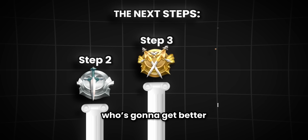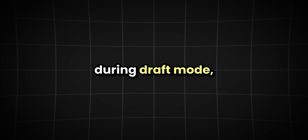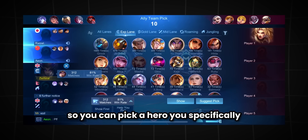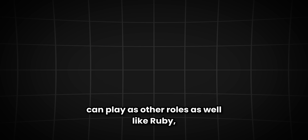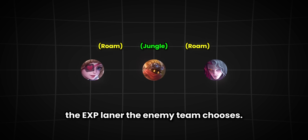You're the individual who's going to get better with the next steps. But before we move on, an important thing to know is that during draft mode, wait until the enemy team has picked their XP laner so you can pick a hero you specifically believe can beat it. Keep in mind that few XP laners can play as other roles as well, like Ruby, Barats, and Arlott — so make sure that is indeed the XP laner the enemy team chooses.